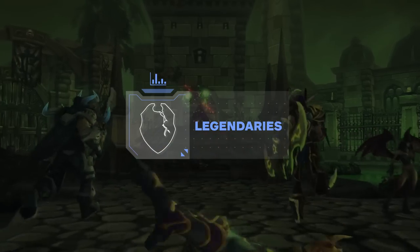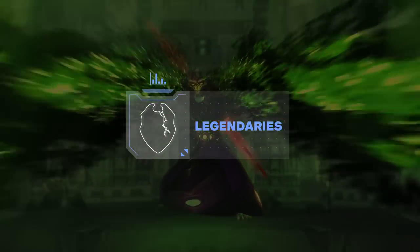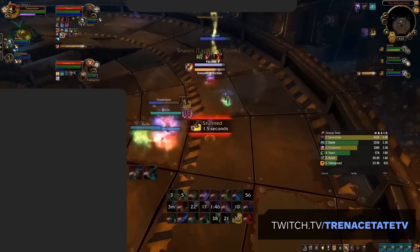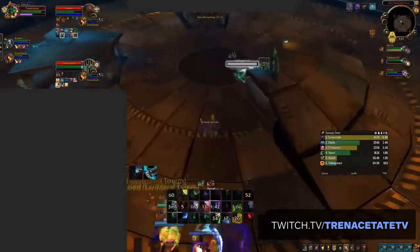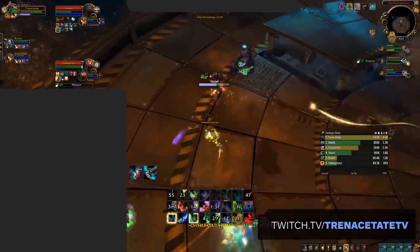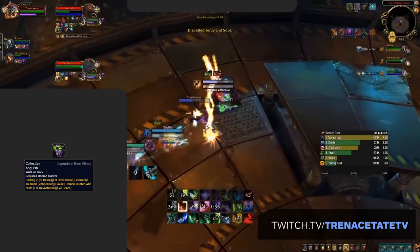Alright, last but not least, let's talk Legendaries. Legendaries are again back in the game, and this time there is a new selection and they all work in Arena. Currently you're only able to equip one at a time, and this may or may not change in the future. As a whole, Havoc's spec-specific Legendaries are a bit on the weak side. The best Legendary for damage right now is Collective Anguish, which is a class-specific Legendary.